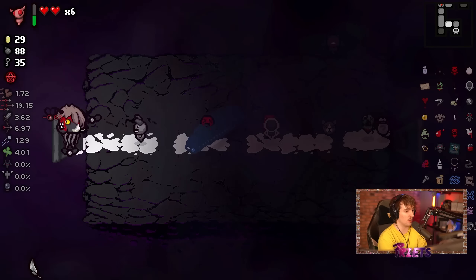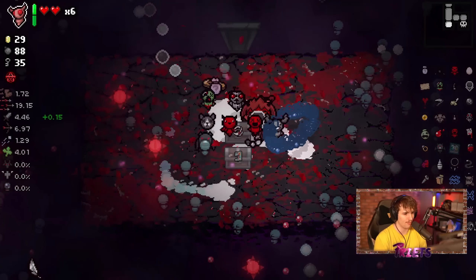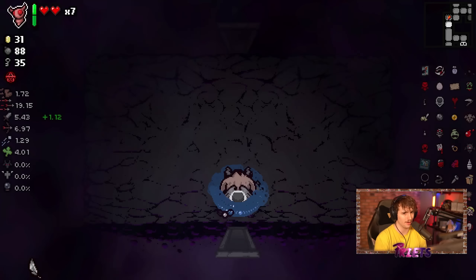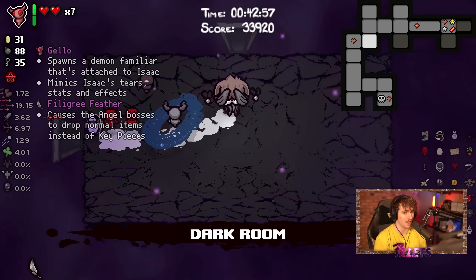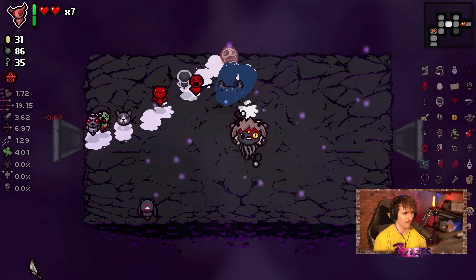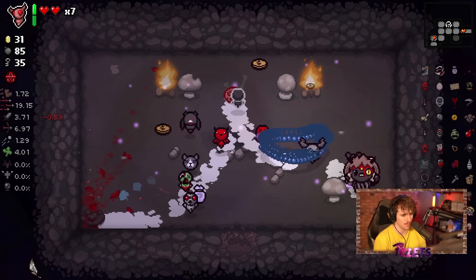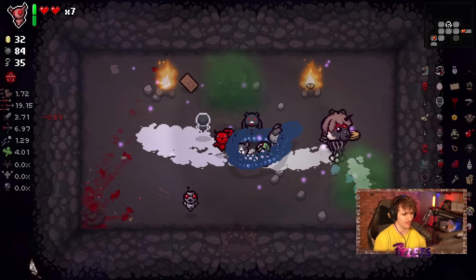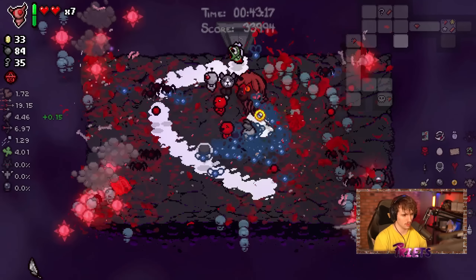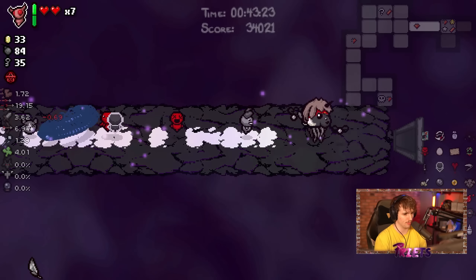Since I do have 9 lives I'll go into Mega Satan — but if I die once I'll probably just end the run early. I'm going to full clear because we can get a lot of items for free. I do want to find the secret room. Magic Mush! No Magic Mush... no Magic Mush. This is our last chance to get Magic Mush. No Magic Mush. Okay. Everything needs to die please, and we have a couple more rooms before we go fight Mega Satan.